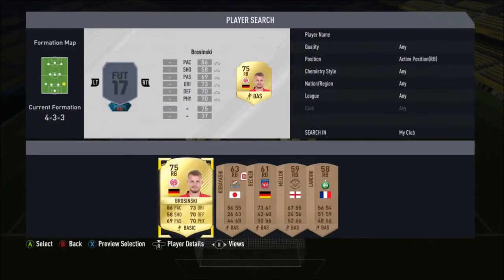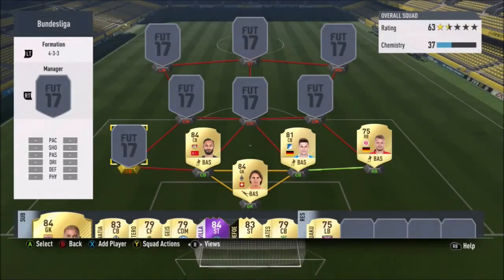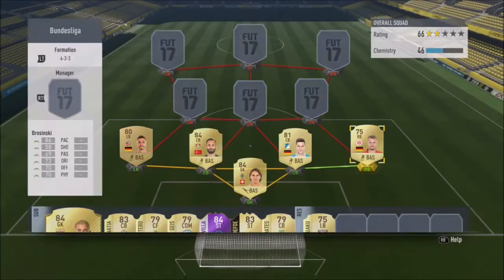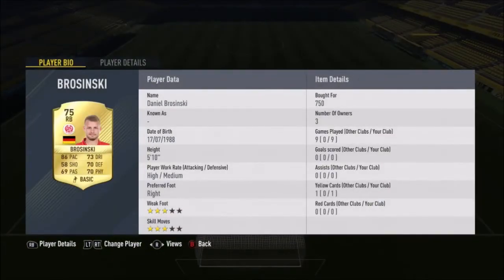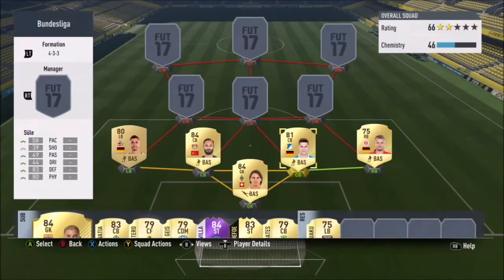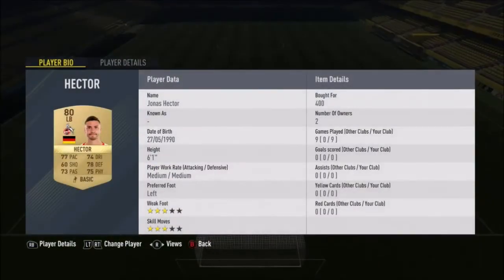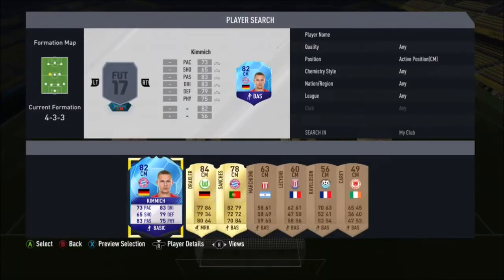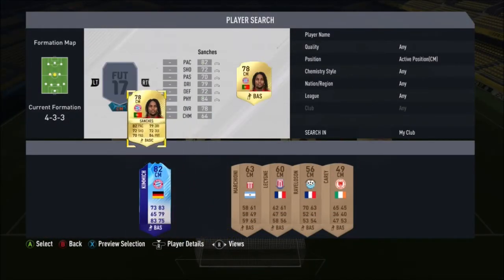At fullback we've got Brosinski — once again, I've used him so many times — and then Hector at left back. Brosinski is very fast and a very good offensive player, really good to use on the counter as well. Actually this team was amazing for counter attacks. Hector is a player who was very very good all around and surprised me with how good he actually is — 400 coins and an absolute bargain.